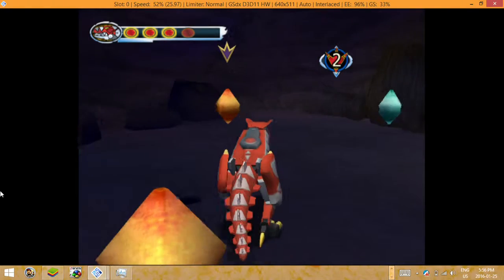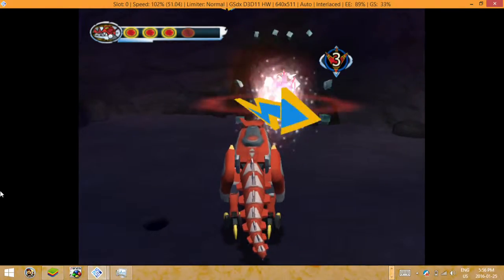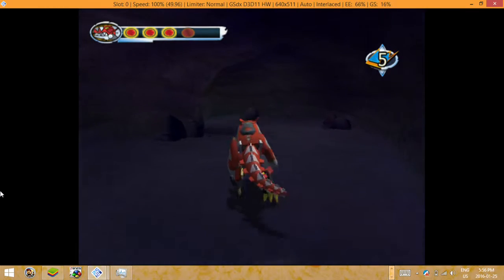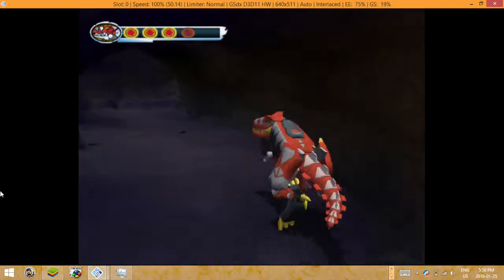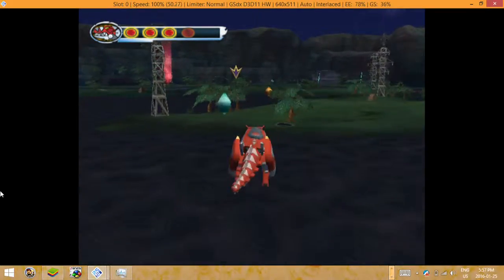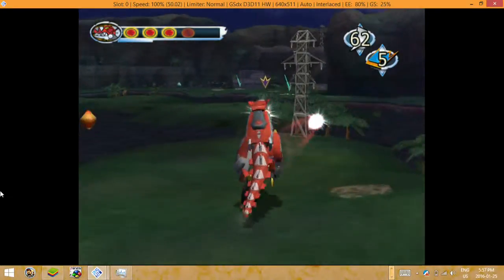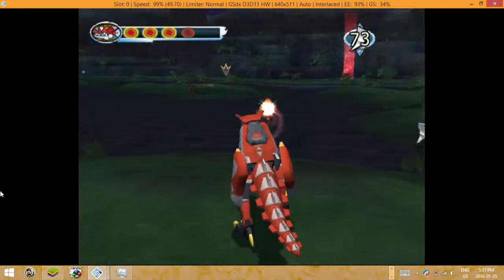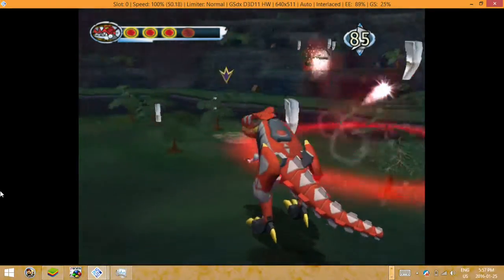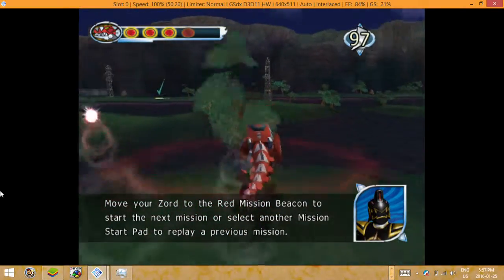You've collected a Power Morpher — collect all of them to unlock bonus sword games. Move your Zord to the Red Mission Beacon to start the next mission, or select another mission start pad to replay a previous mission.